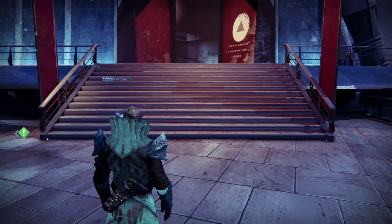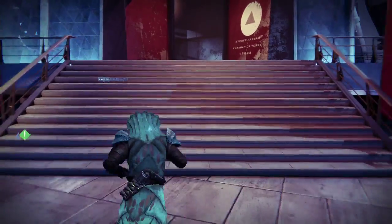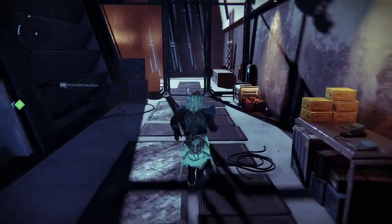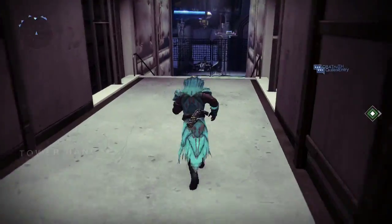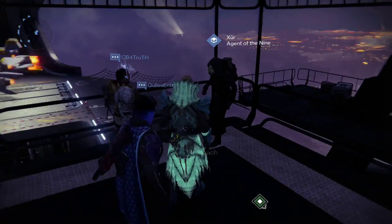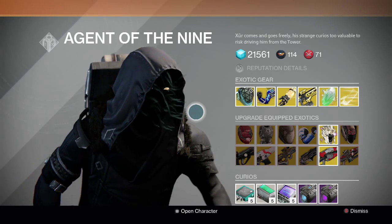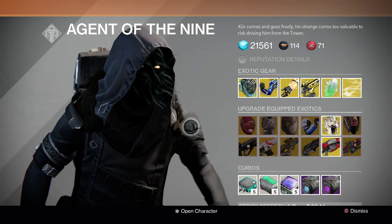What's going on guys, it's your boy J-Ho bringing you a brand new video. Today we're going to be taking a look at Xur for week number 22. Xur is here for the weekend like usual. If you guys are new to the game, Xur is a vendor at the tower that appears every Friday and stays for only 48 hours. Let's take a look at his inventory for today.